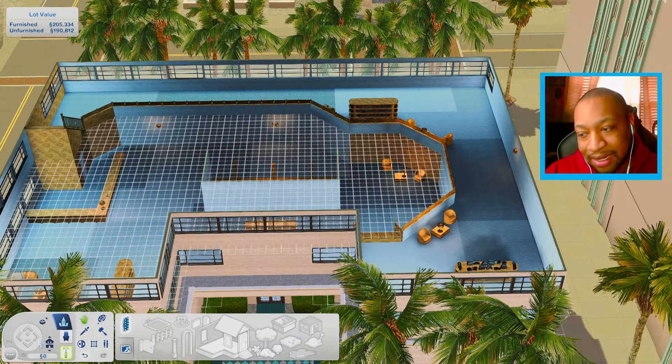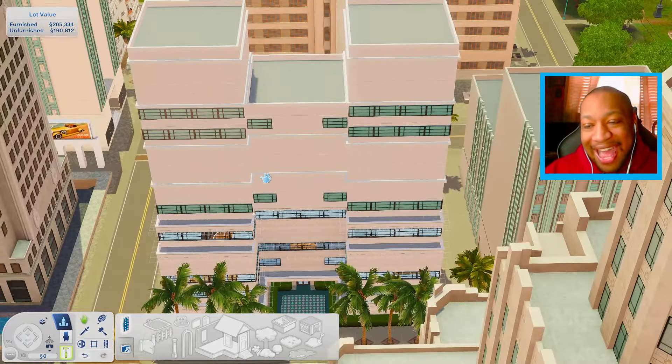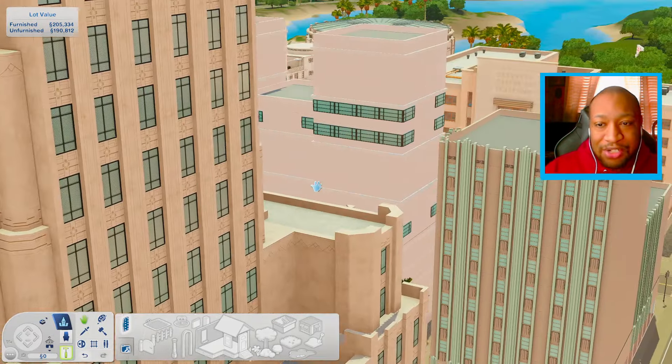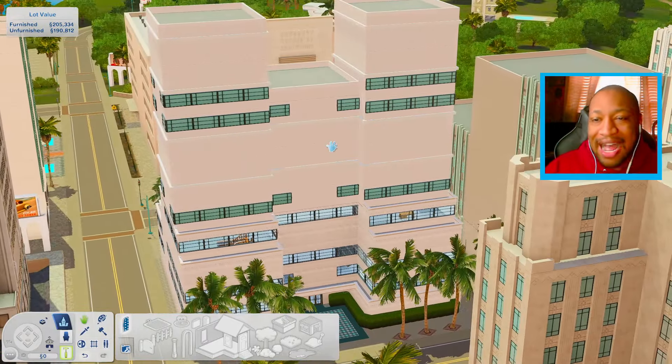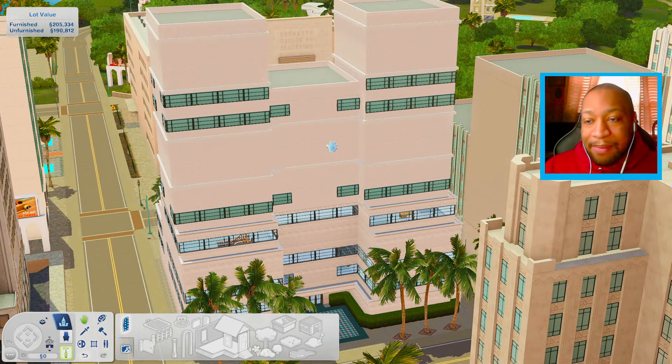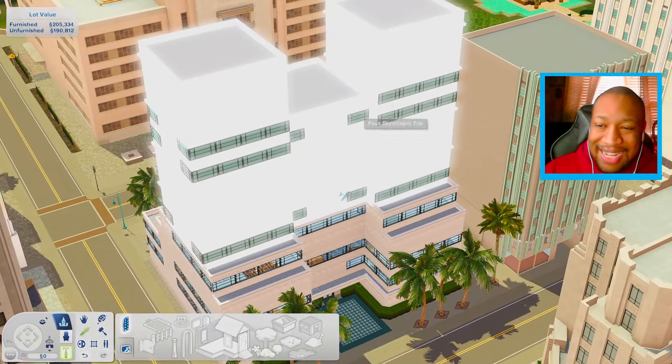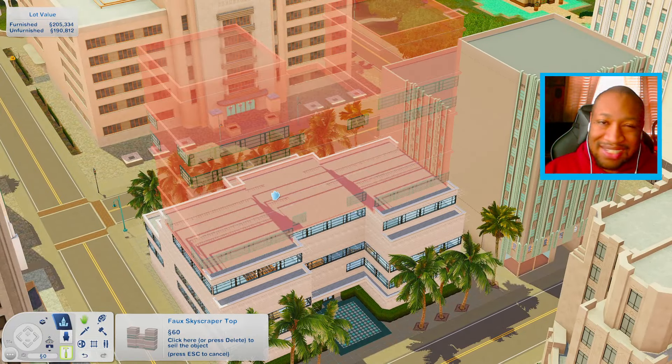Even at the top, it's just not giving. I don't know what's going on here, but I know that we need to change it. I get what they were trying to go for — at least from the outside, like a high-rise, nice library. But I'm going to be honest, this needs to go. This is one of the things I hate the most about Roaring Heights — I just don't like these fake shells. I don't think we need it.